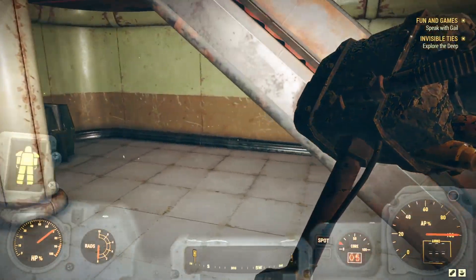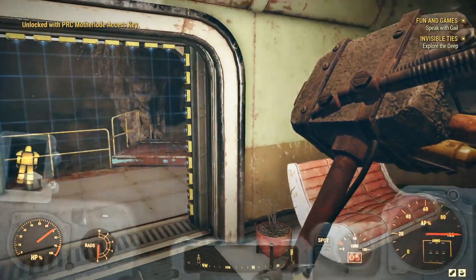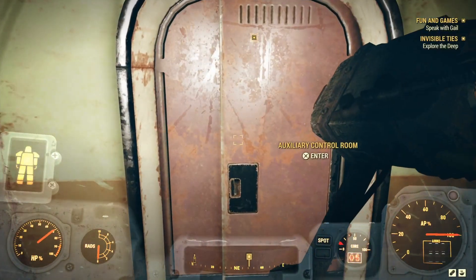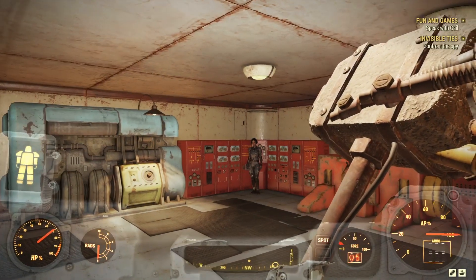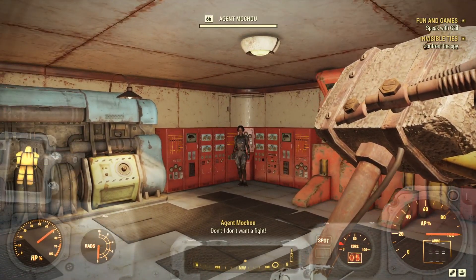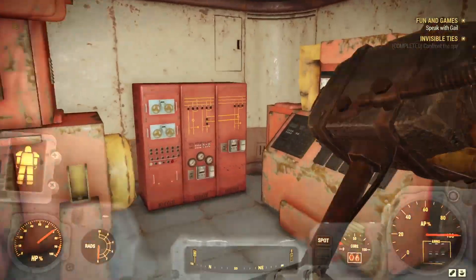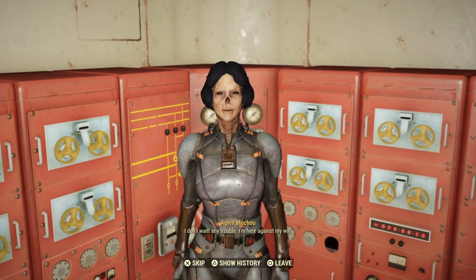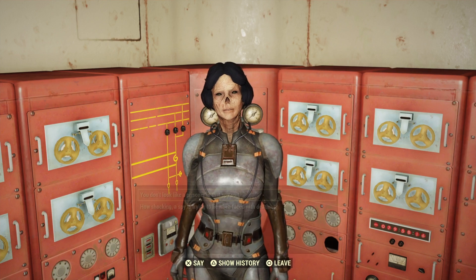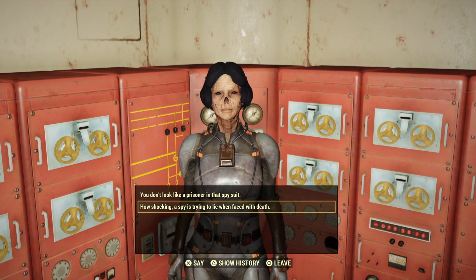Better be something down here - probably where that key comes in handy. There's a door right there. Anybody hide behind the stairs? Nope - what about this door? So what's the difference between that door and this door? We're going to go in here and unlock that other one. Whoa whoa, do you want to get hammered? Taking your power core - everything will shut down now. This person doesn't want to fight, let's see what they have to say. What's up agent? You don't look like a prisoner in that spy suit. How shocking - a spy trying to lie when faced with death.